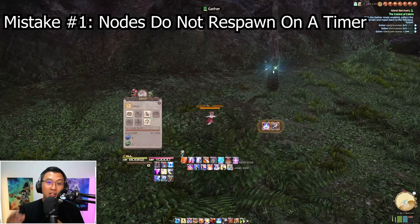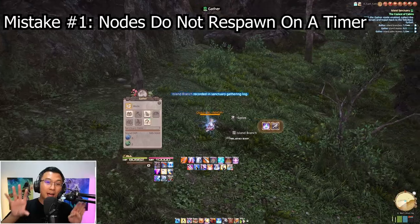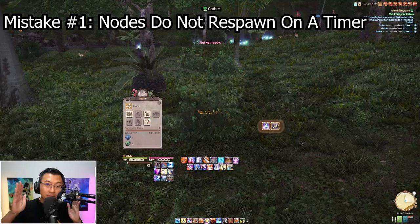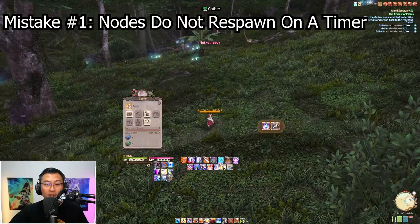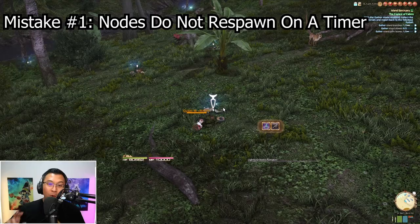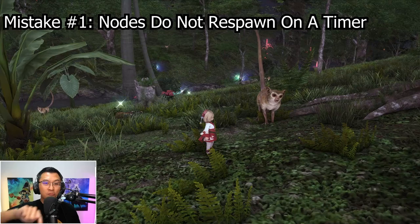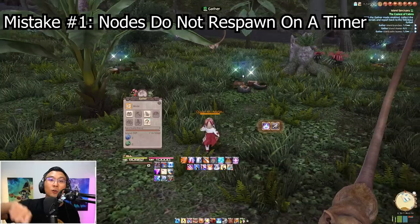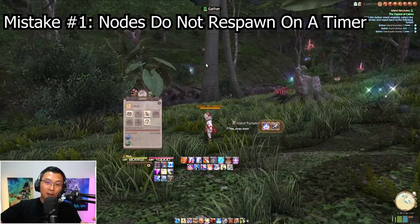Here's the magic behind how nodes actually respawn: at any point in island sanctuaries only 10 nodes can be empty. So imagine you've gathered from node 1 to node 10 — they will all remain empty until you gather the 11th node. The moment you gather the 11th node, that triggers a respawn. So the most efficient farming route should be a circular pattern covering a total of 11 nodes, allowing you to keep going around.